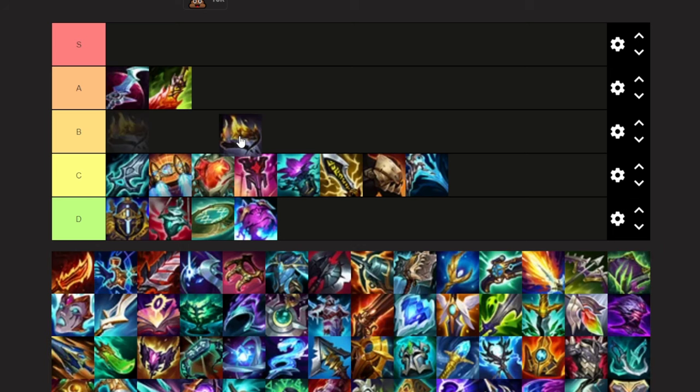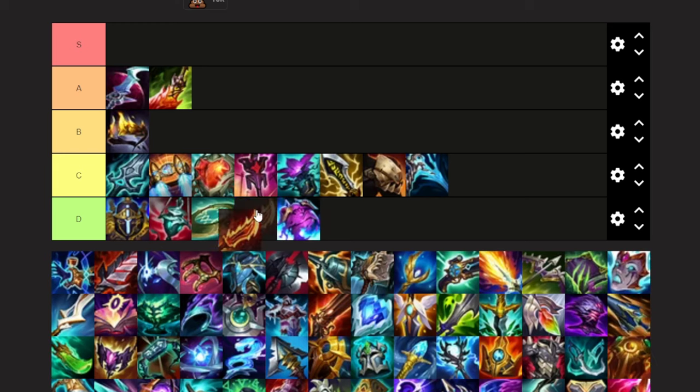Hubris is actually very, very solid if you are ahead — it's situational, but every single Belveth build can use Hubris. I've built it a few times myself; it's pretty good. Rageblade can be built on jungle, but is very, very situational and very snowball-y. I'm going to probably put this at the bottom of B. You pretty much don't run the on-hit items on mid, top, or support, but jungle Belveth does like Rageblade sometimes, just not very often.